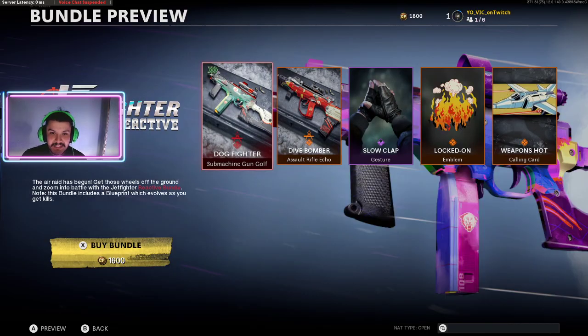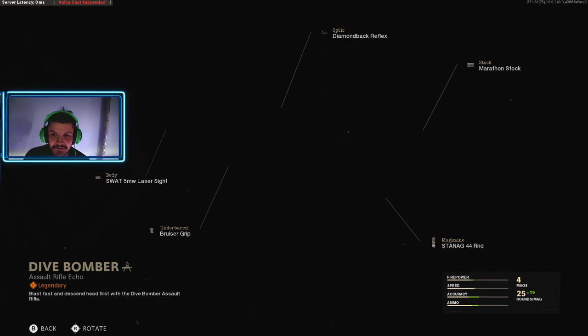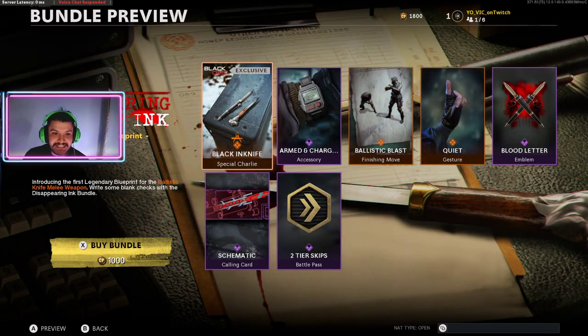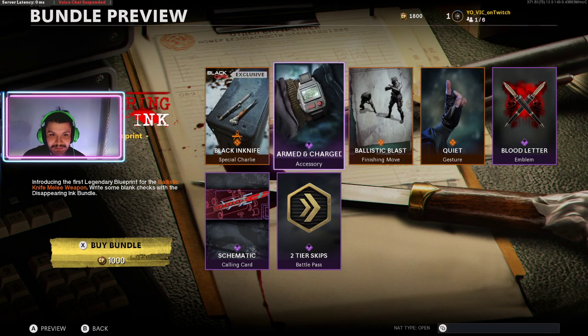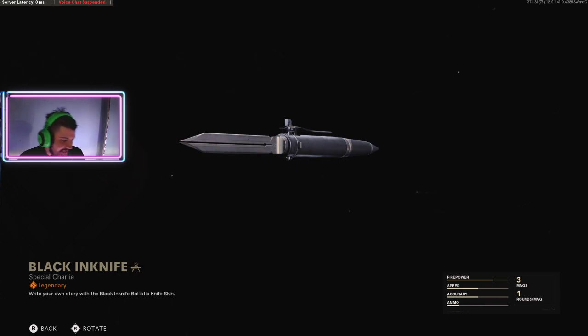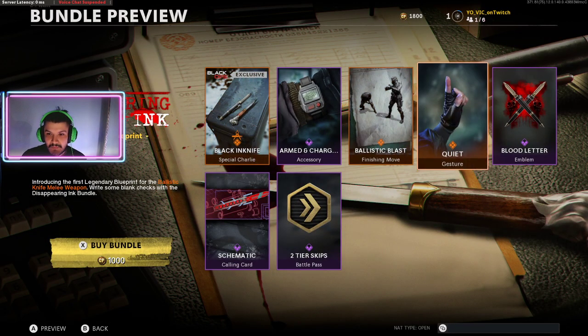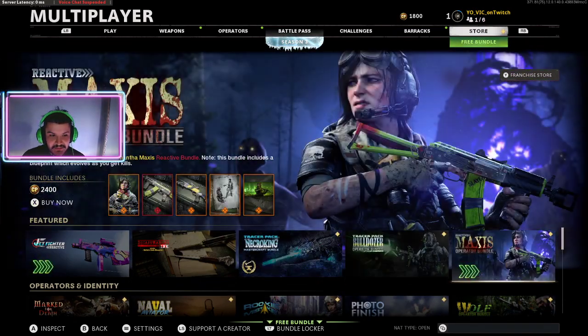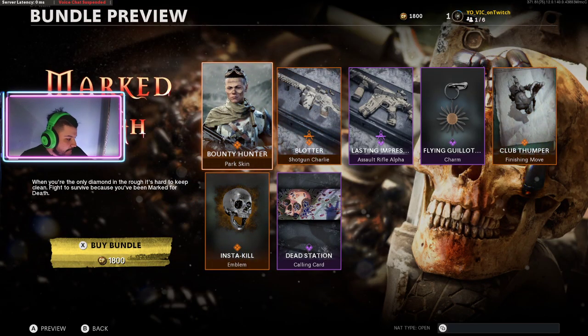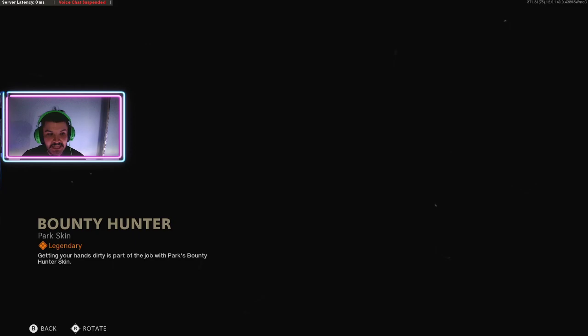This is just the FFAR skin — pretty sick, that's hard. And then this is an exclusive bundle right here — black ink knife. You could rock this, it's a new knife set, pretty sick. The Cryo King has already been in the store. And this is a new skin too — the Bounty Hunter, I haven't really seen it.